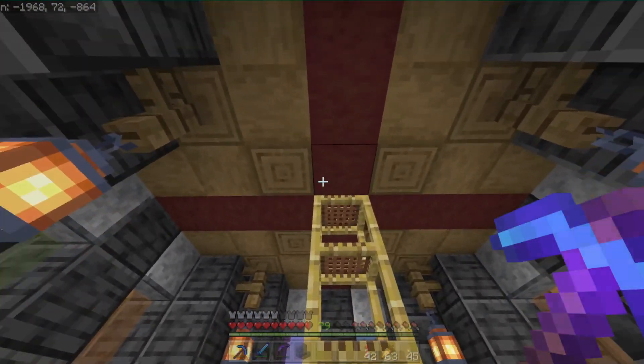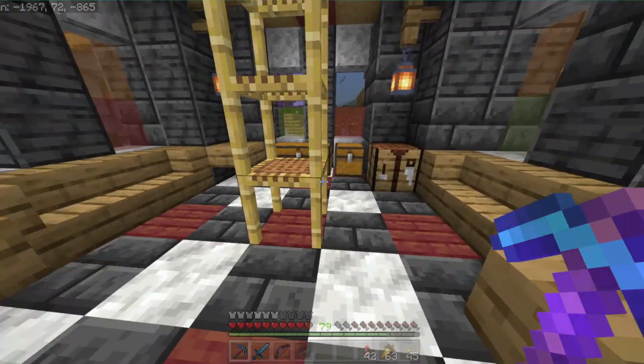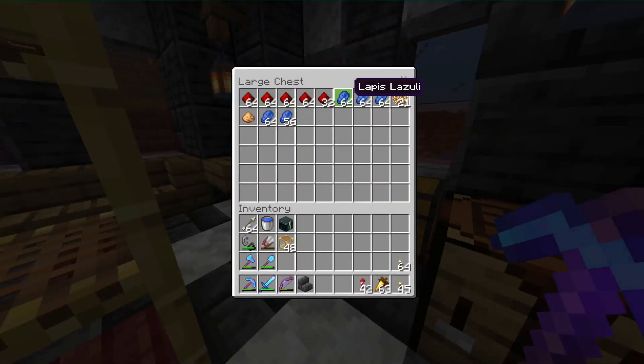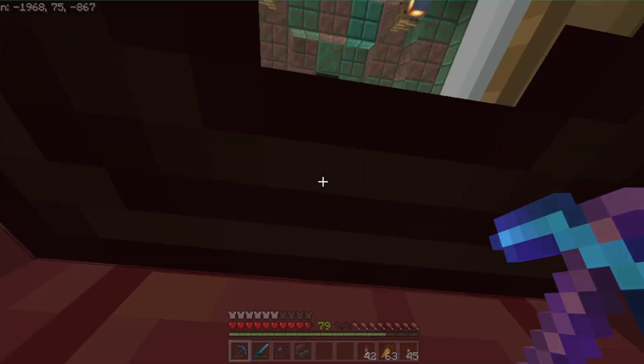You'll see we have a fancy-looking ceiling here, a little scaffolding. I've built a little seating area and a little storage down here, so that way we have somewhere to set all of the stuff that we're going to be getting from our clerics.